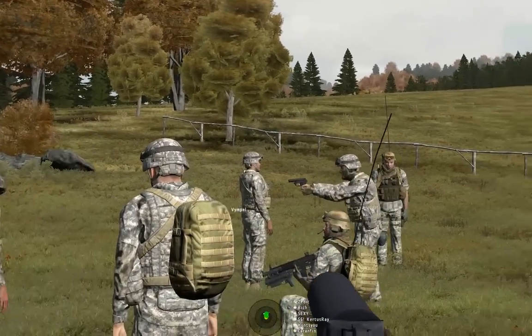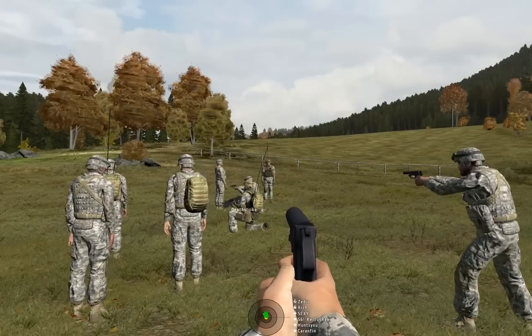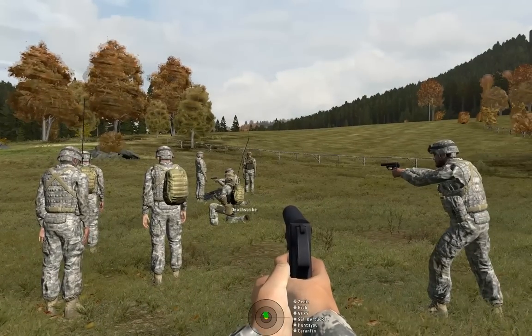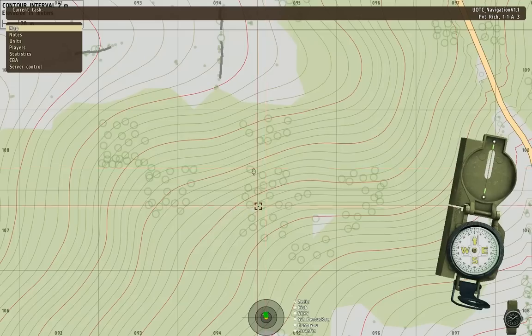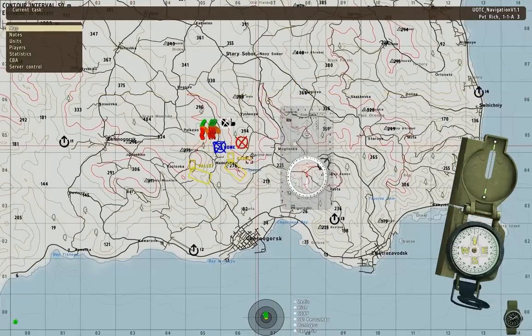What's all that blue stuff on the map? It's water, obviously. And we're going to talk about roads. How many different types of roads in Arma 2 can you see depicted on the map? Three.